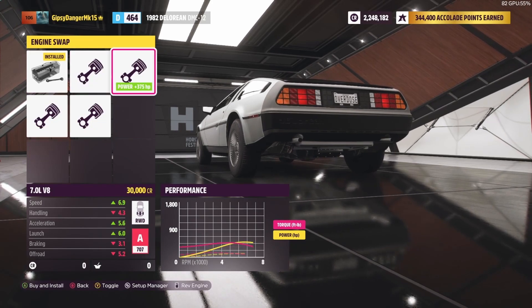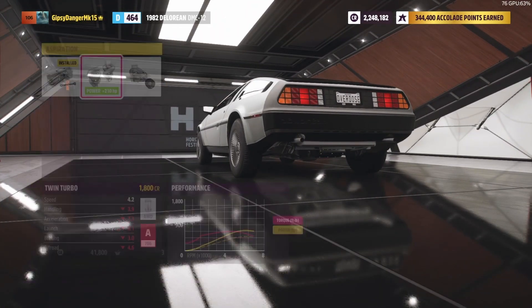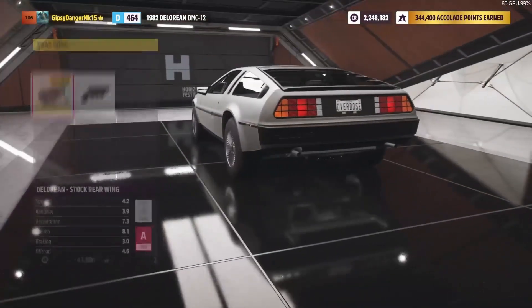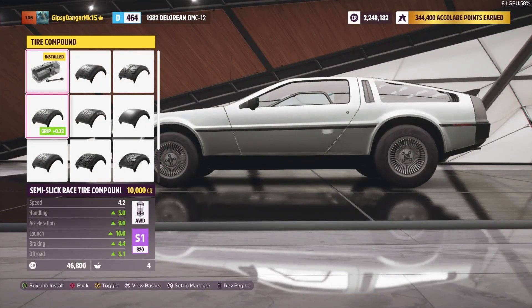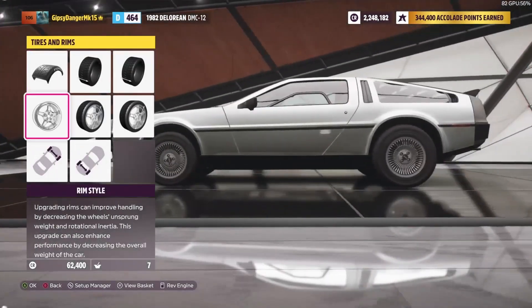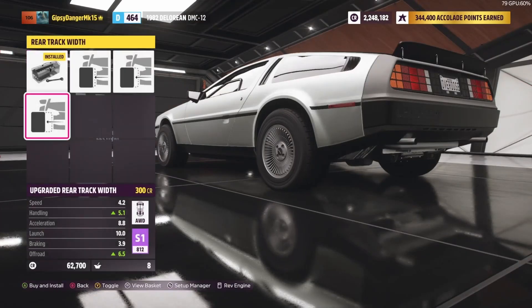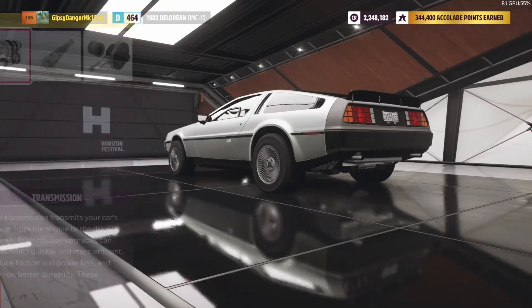I'm thinking a 7-liter V8, probably. All-wheel drive, twin turbos if it's possible. Aero upgrades I don't think we really need — it's not going to matter too much, but we're going to add the rear wing just because it looks cool. We're going to want rally tires — wide tires — but leave the rims how they are because they're iconic and classic. Wider track width to give it a little more stability going over off-road jumps and whatnot.